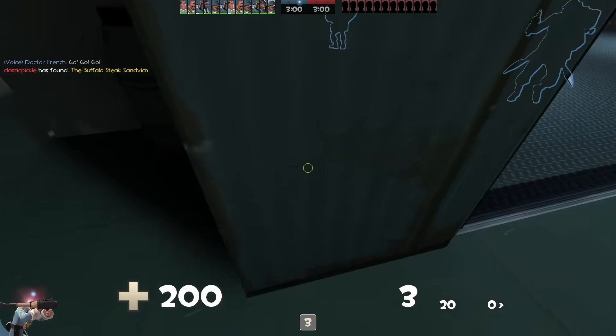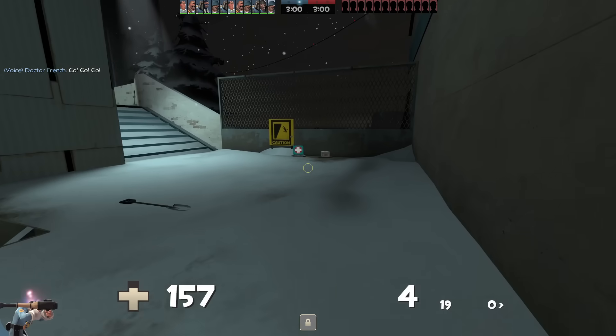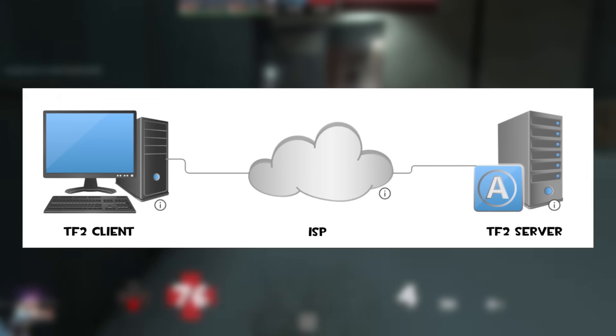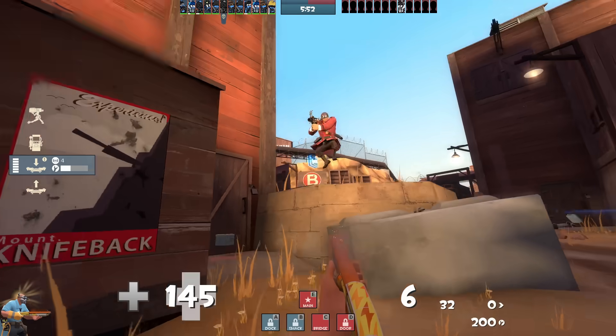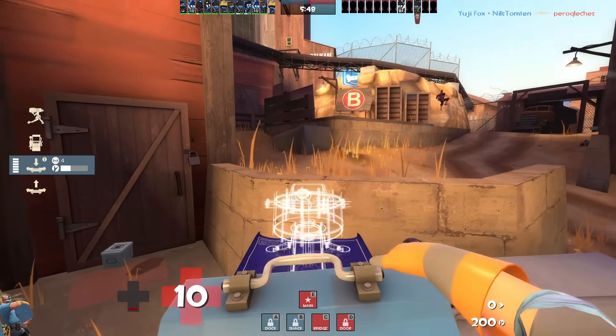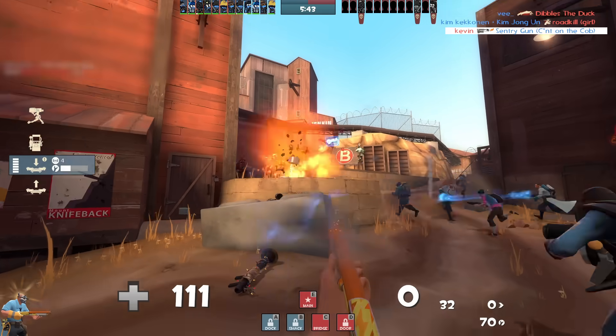Let's start with latency. If I join a game server that doesn't use SDR, like most current community servers, the connection is pretty straightforward. The packets are sent from my computer, to my ISP, and then to the game server. Between the connection from my ISP to the game server, there could be suboptimal routing and additional unnecessary hops to add latency. This example is being extremely simplified.